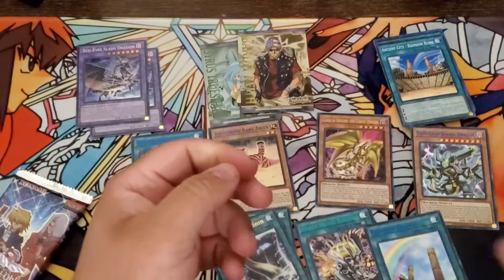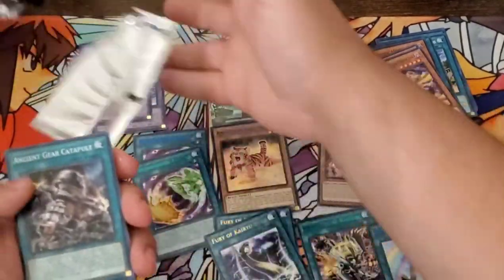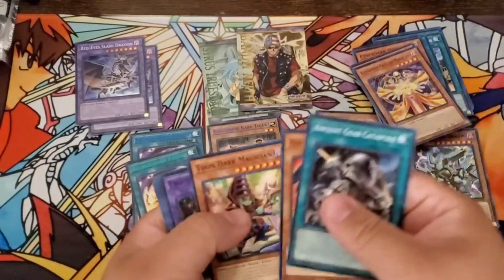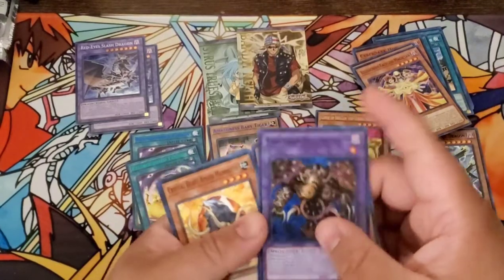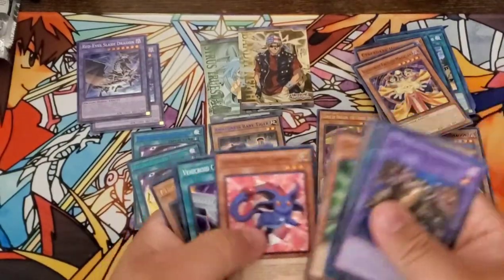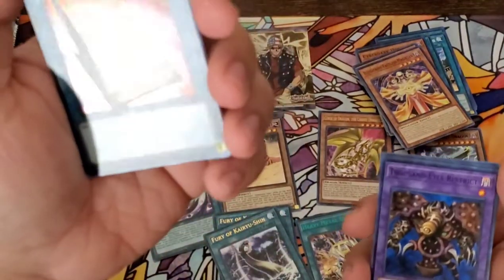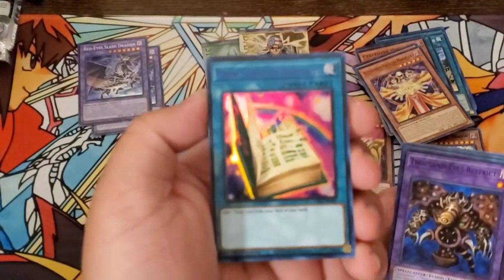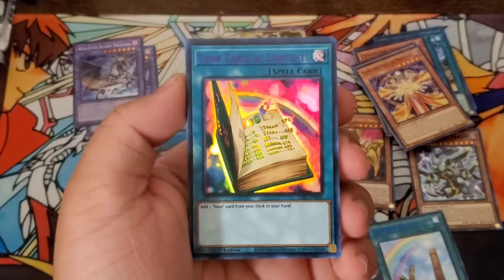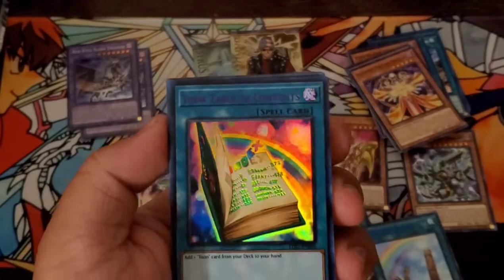On to the next pack. Ancient Gear Catapult. Toon Dark Magician. A Thousand Eyes Restrict — I'm so glad I can finally get my hands on one of these. Decroid Rage. Return to Red. Purple Toon Table of Contents — that's actually really nice. Purple Red Eyes Flare Metal Dragon — this actually looks really nice. Machina Re-Savenger, Crystal Tree.